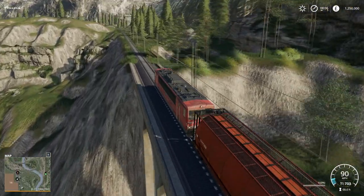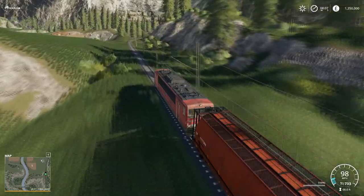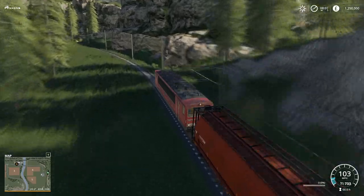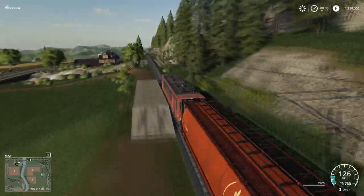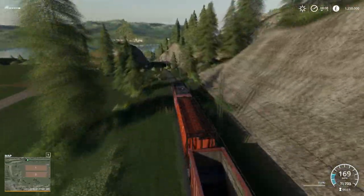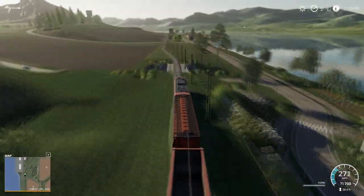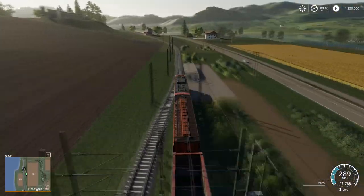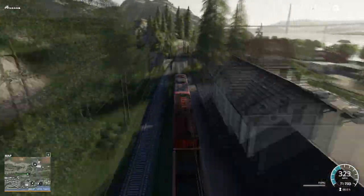My foot is flat to the deck now. A hundred is achievable. I don't think it's going to come off the rails - it won't come off the rails. If we put something in front of it, that's not going to end well. 170... we're going downhill now, 200. It's amazing, it won't come off - it's not derailable I don't think. We're nearly up to 300 now. This is how you do a map tour - a quick map tour.